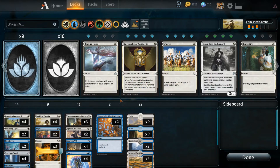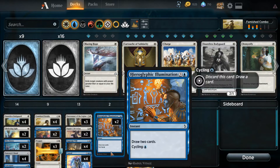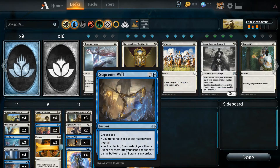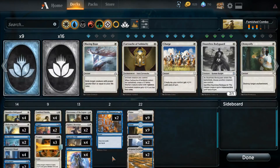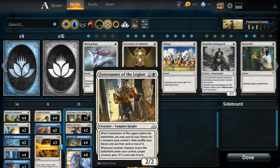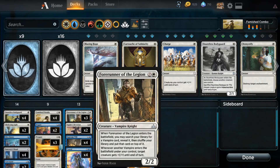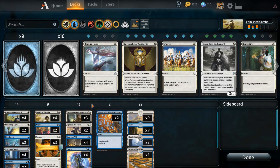It's a pretty sweet little list. There are a bunch of things in here just to draw cards and gain consistency. We have Hieroglyphic Illumination, we have Supreme Will — which is a flex spot. It can either dig down to find your Famished Paladin or Sorcerer's Wand, or you can use it to counter opponent spells that are a problem. Another way to dig for your Paladin is Forerunner of the Legion, which lets you search your deck to find your Famished Paladin.